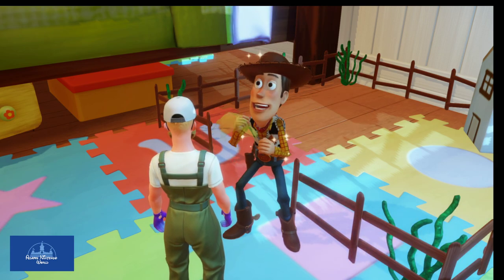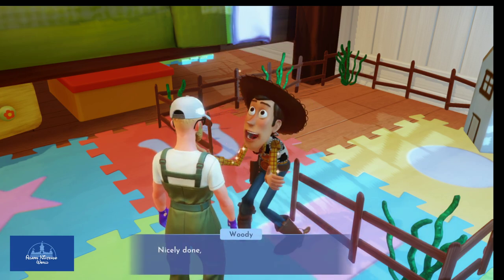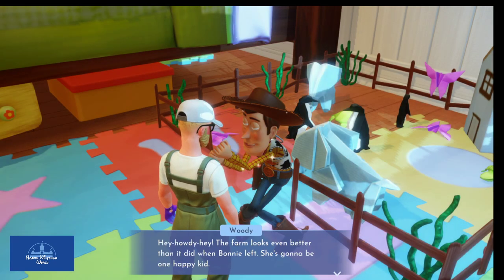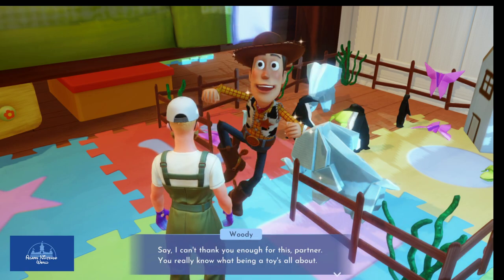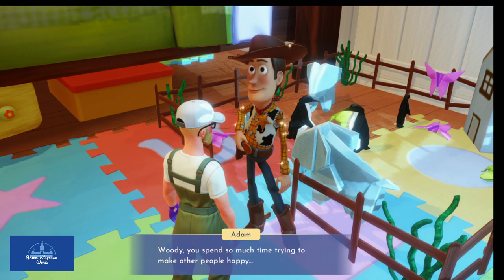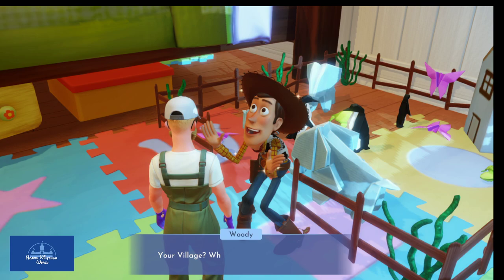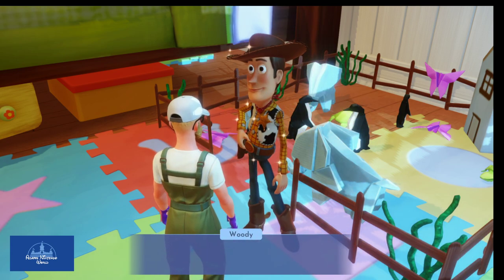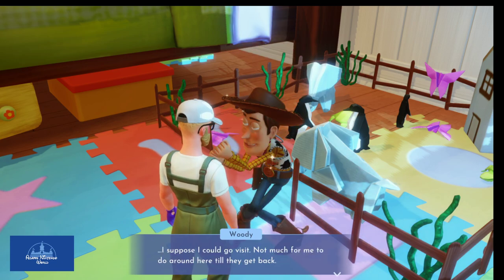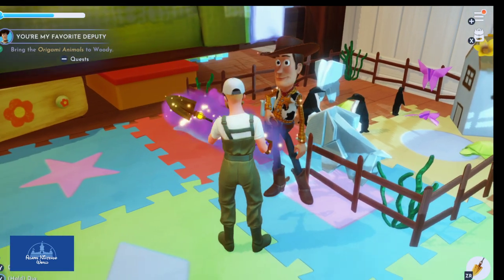Here you go, pal — why are there two elephants? Who knows! Woody thanks us — the farm looks even better than when Bonnie left. She's gonna be one happy kid. Woody says we really know what being a toy is all about — spending time making other people happy. He invites us to take a little vacation and visit the village. Buzz is already waiting. Woody agrees to come visit since Bonnie's family isn't back from their trip yet. Let's get a place set up for him in the village.